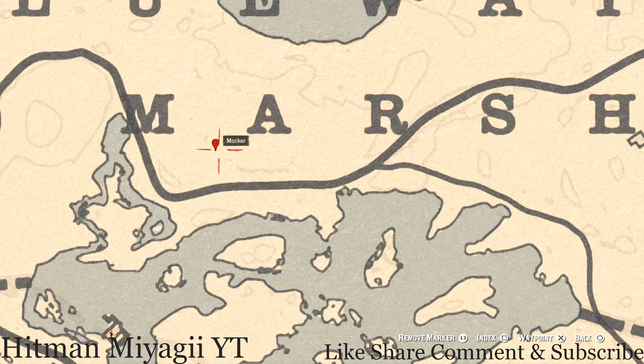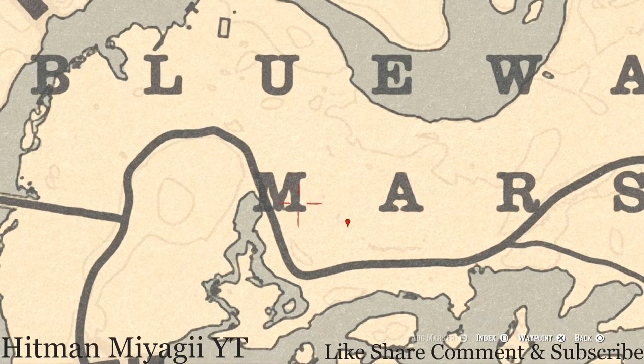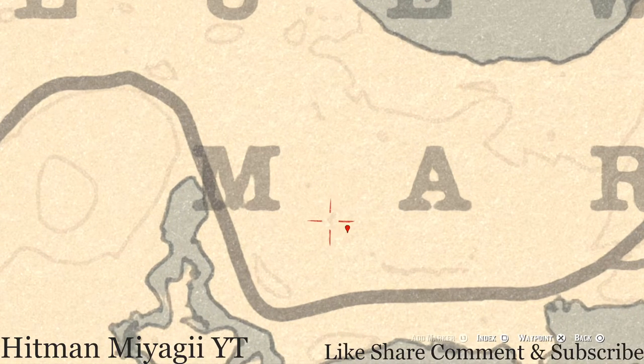The next marker is a fossil — it's a random fossil so I cannot tell you what fossil it is because it is randomized. When you come to this location, there's a little tree stump. Pull out your metal detector, walk up to the tree stump, and that's what you will dig up — a random fossil.